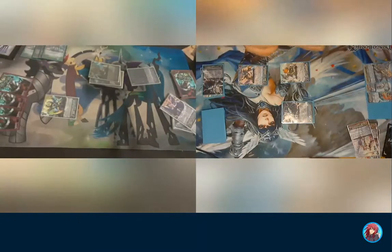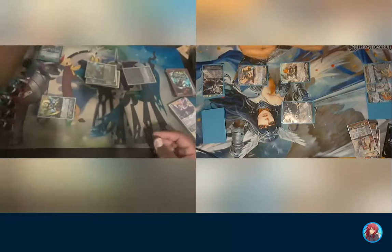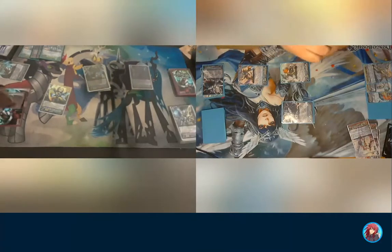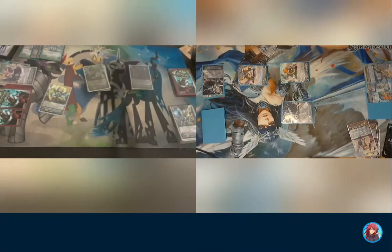These guys are unstunned. Wait — do I have two heal triggers in here? Yeah I do. Use heal trigger effect — don't forget about those. Fine, and unflip. Draw for turn. Use Gordora skill. Soul blast — unflipping. You choose a card and flip the damage.